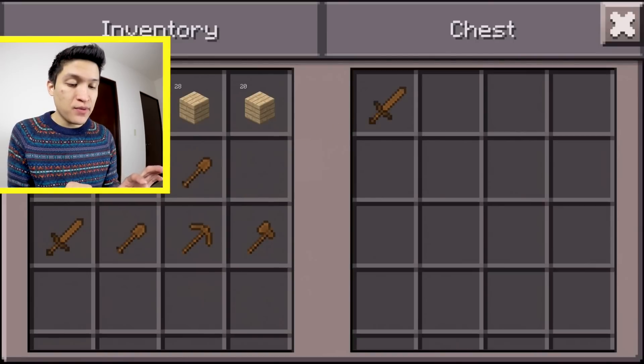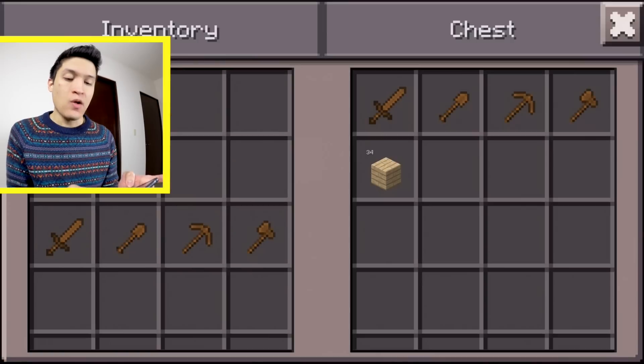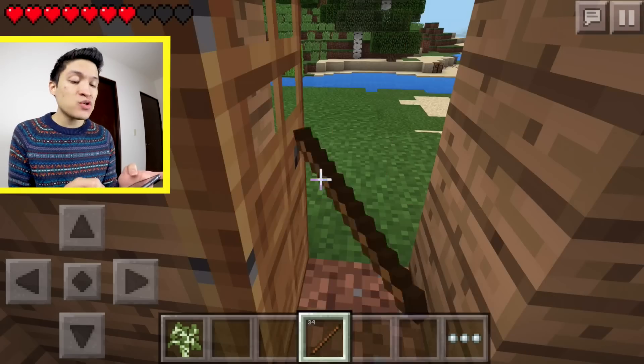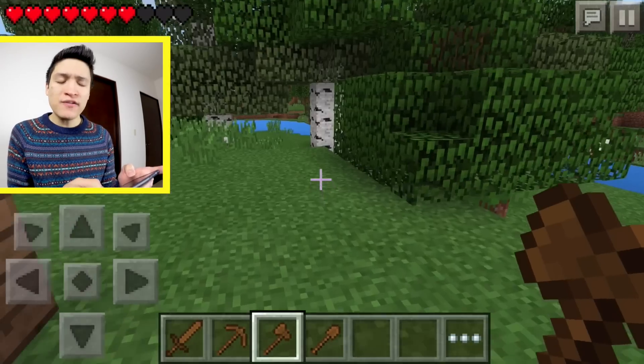I'm going to put all the spare tools in the chest, along with most of my wood. I'll make a few more sticks as well. Now if I were to die while exploring, I can come back home and still have my tools ready to use.